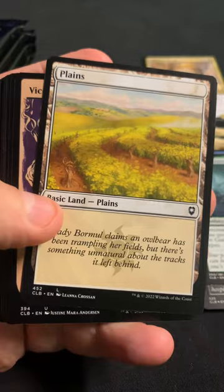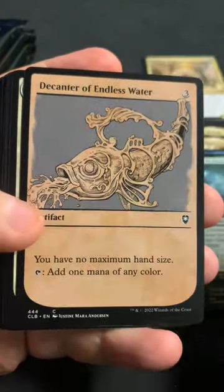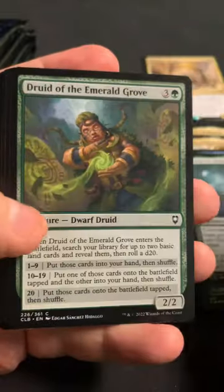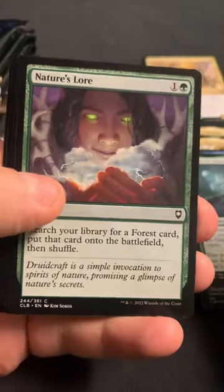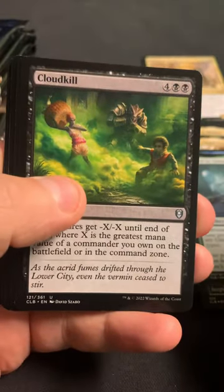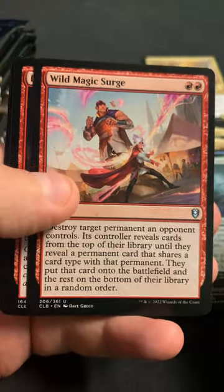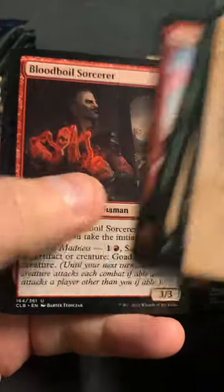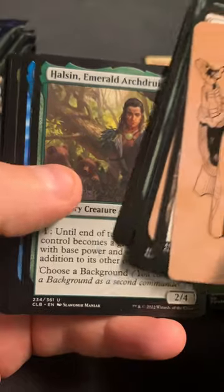There are a couple good ones - the Vile Duplication is a really good uncommon. You also get stuff like Nature's Lore in the common slot. You have Deadly Dispute. Hey, Wild Mage Surge - that's a decent uncommon as well. A lot better than some of the rares.